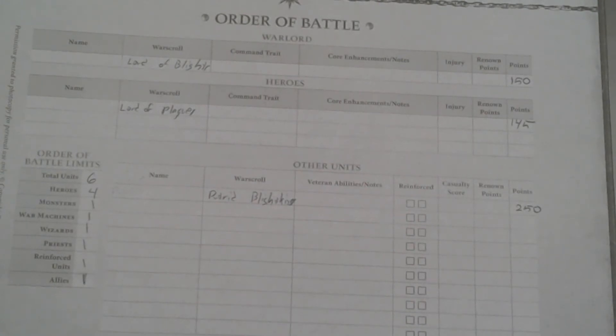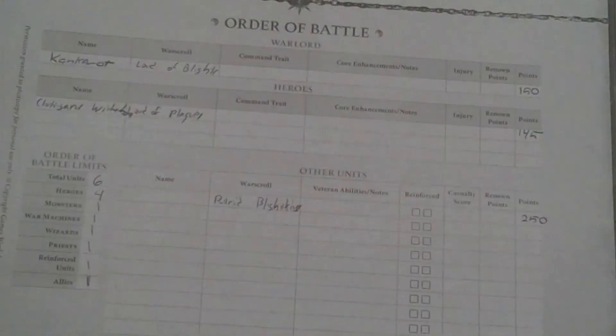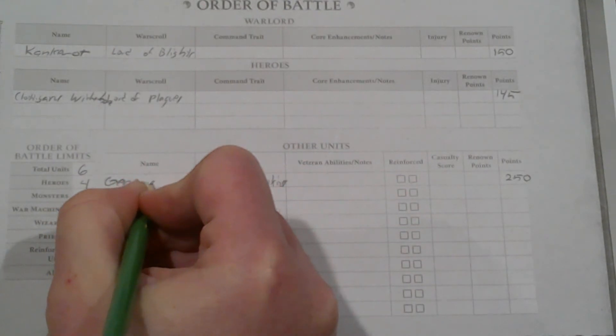Now, when it comes to these guys' names, we've got a couple of great options here. There's some great name generators in the battle tome. My warlord goes simply by Cankerrot. Meanwhile, my Lord of Plagues will use the name generator here, and we're going to call him Clotagoras Witherbone. The Putrid Blight Kings have styled themselves the Generous Ones.